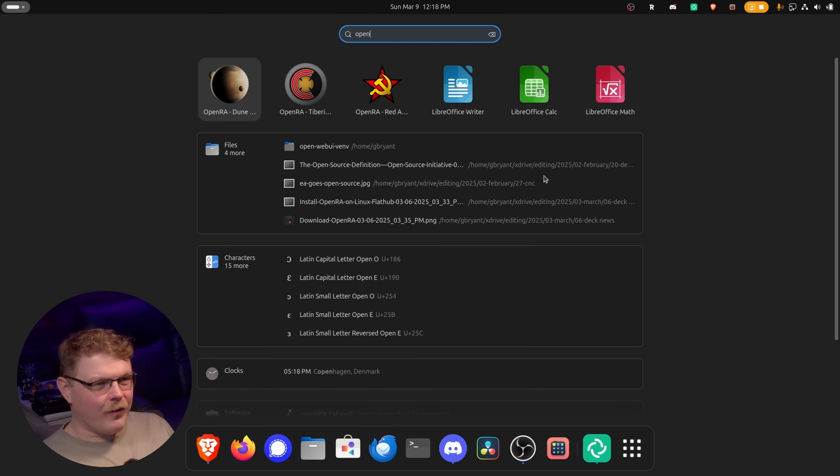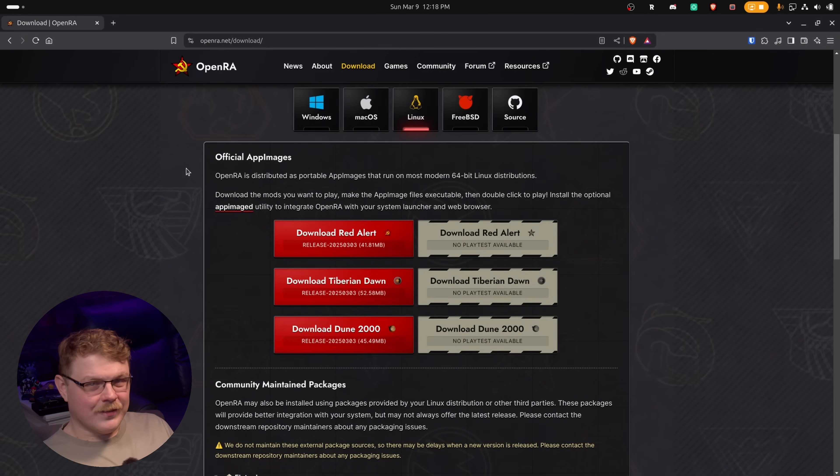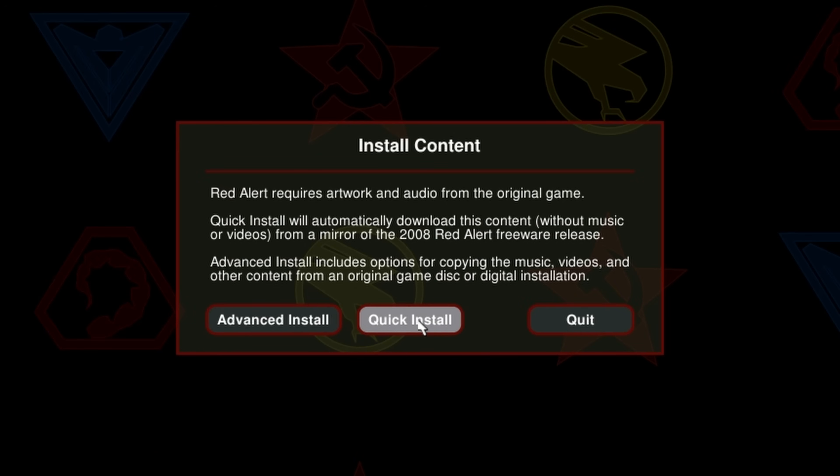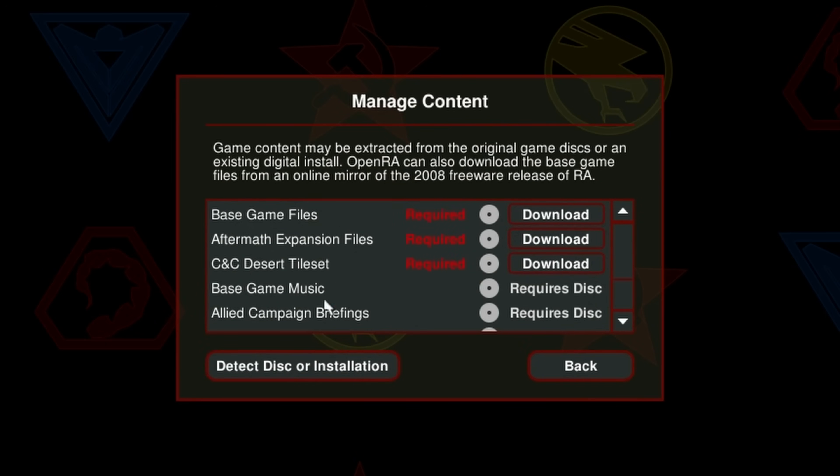As you type in OpenRA you're going to see three different options: Dune 2000, Tiberium Dawn, and Red Alert. Let's go ahead and open up Red Alert, because that's the classic as far as I'm concerned. Now that it's open, it's going to ask us to install the art assets. You can just do Quick Install here, because this game was licensed as freeware many years ago — 2008. If you have the disc-based version and a disc reader, you can install the music, but I'm just going to hit Quick Install.